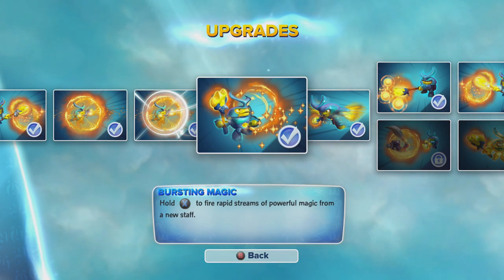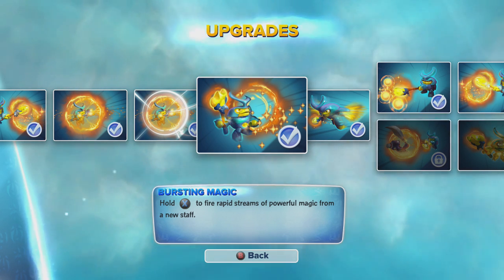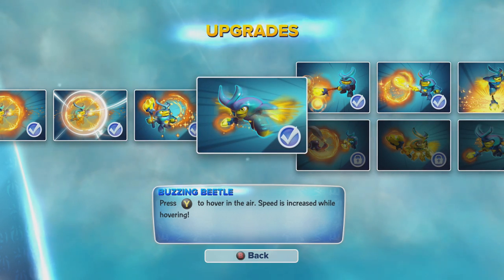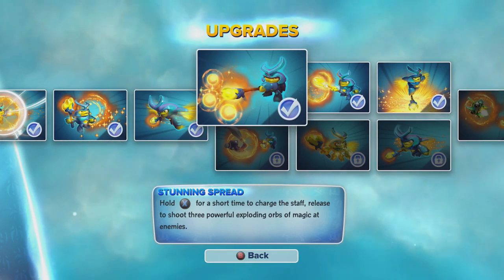This one lets you hold X to use his first attack and shoot rapid streams of magic from his staff. This one lets you hover in the air while pressing Y, and his speed is increased while he hovers.